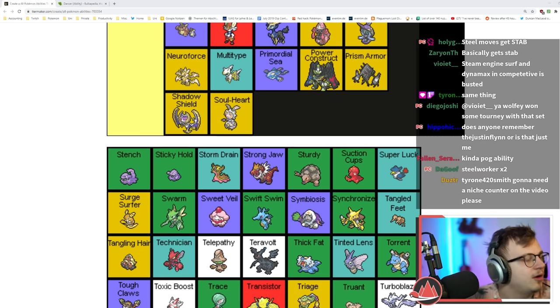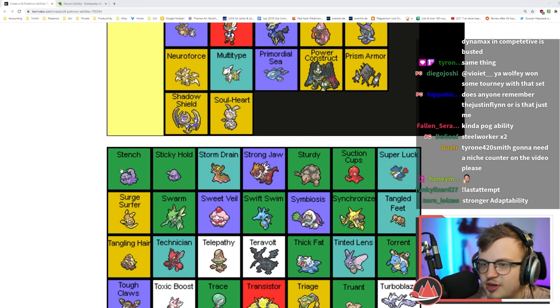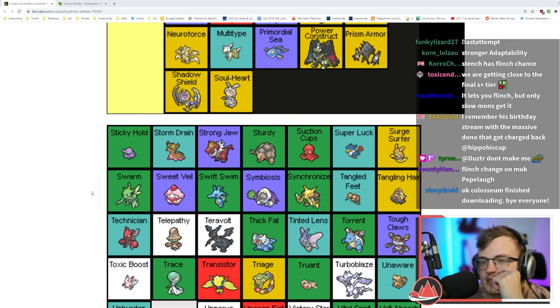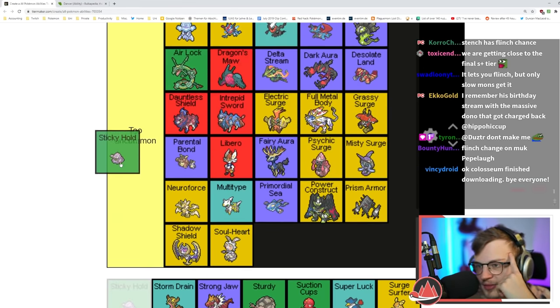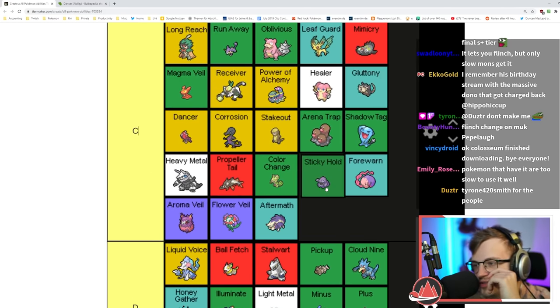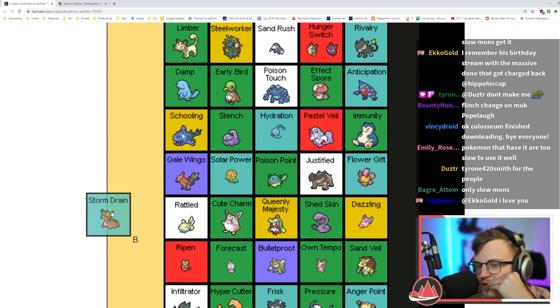Stench does nothing in battle but in Gen 5 plus it has a 10% flinch chance — like King's Rock, that's okay. Sticky Hold makes your item unthievable — basically like not having an ability but I'll put it here because sometimes it can be useful.